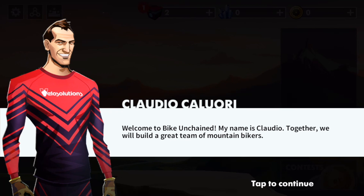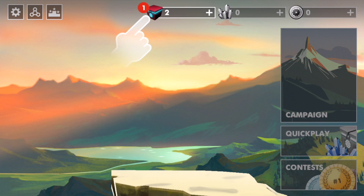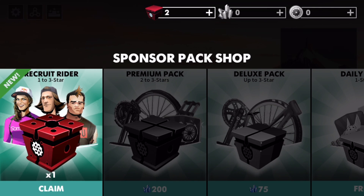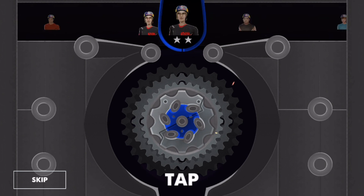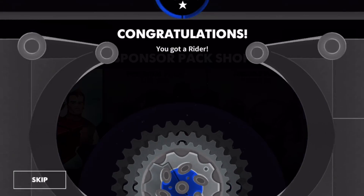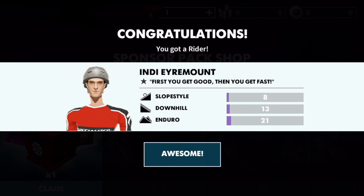We're greeted with a welcome message: 'Welcome to Bike Unchained, my name is Claudio, together we will build a great team of mountain bikers.' Let's start by getting your first rider, Indy. Got some crates going on — recruit rider. First you get good, then you get fast.